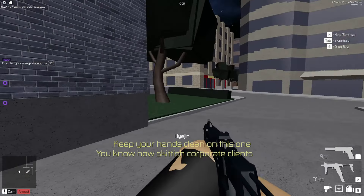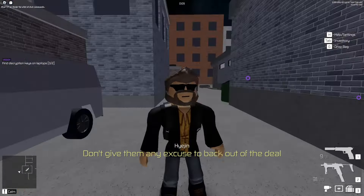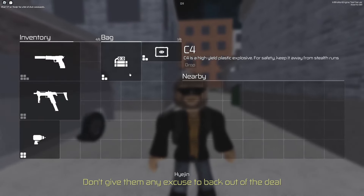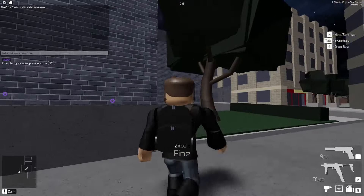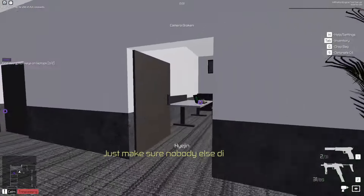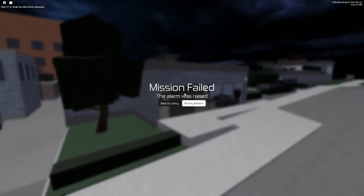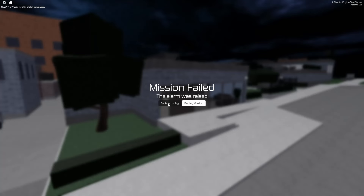Finally we have Zircon who has literally everything. He's got a suppressed pistol, an unsuppressed S97, a drill, C4, and the tablet. He's like the wild card - he's got everything. That was pretty cool overall.